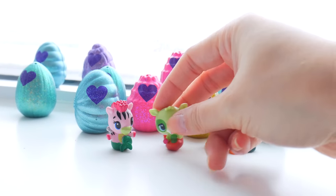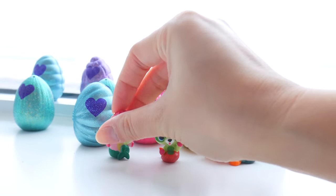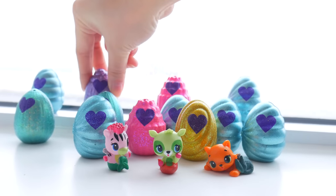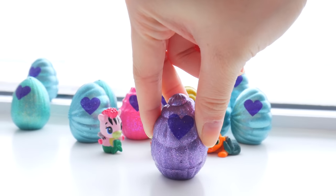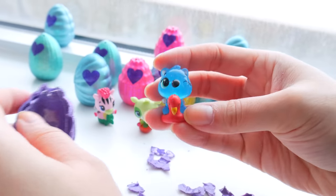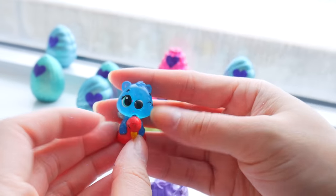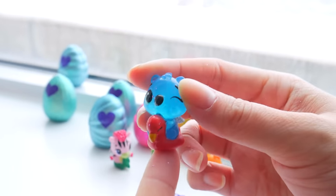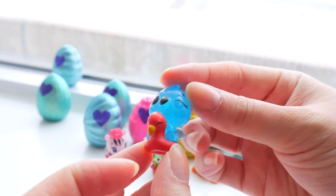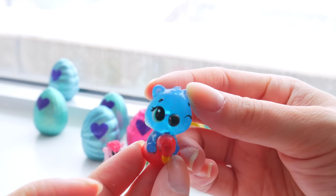So which one should we open first? Of course, I want to start off fabulous. So we're going to open the purple one because it's our only purple one, and we're going to start off fabulous. We got a cute little koala bear on a floaty. I really like the purple shell ones because all the Hatchimoles that come from the purple shell are on a floaty.